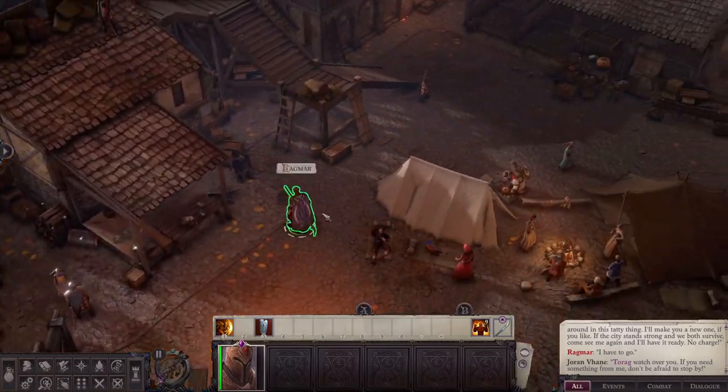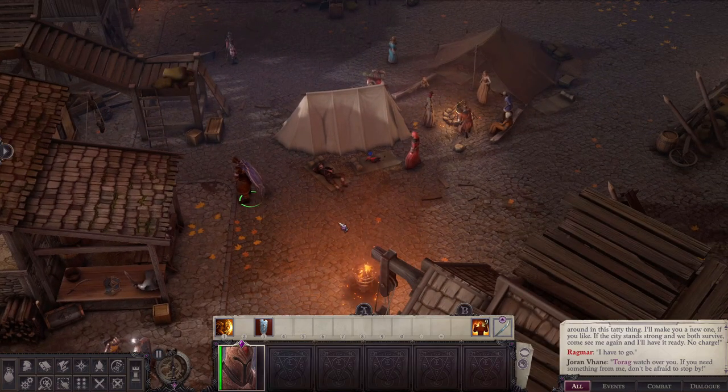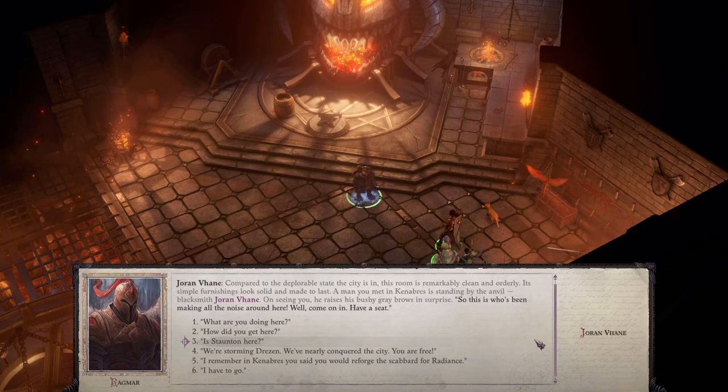The next part will be in Dresden. You'll have to be sure that whenever you assault Dresden, you bring Radiance with you, or else you cannot do this next part. At the end of Act 2 you will attack Dresden, and you need to make sure that you have Radiance in your inventory when you attack it so you can get it upgraded. Don't worry — the story will give you plenty of warning so that you know you're coming here and can grab Radiance and make sure it's in your inventory.